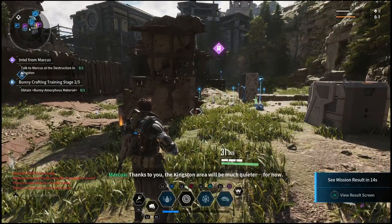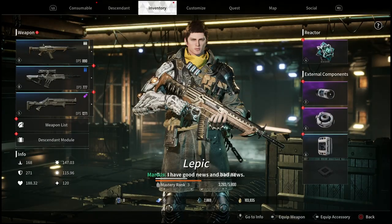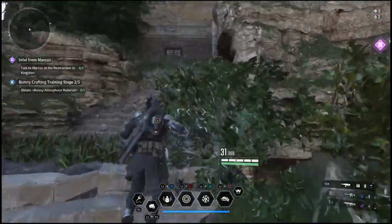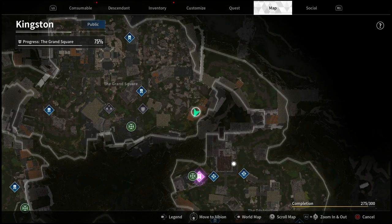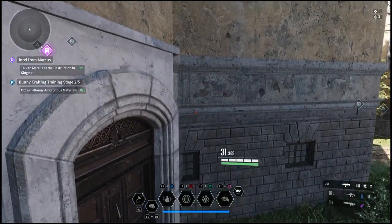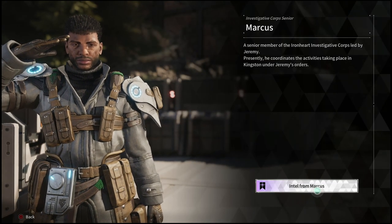Once I was finally done with all the missions, even though I had to redo a few of them, it gave me the new quest called Intel for Marcus. This is where you're finally able to progress and unlock the final stages of the new character Bunny. I suggest you do this as fast as you can, because in order to craft a new character you will have to wait about 12 hours. To unlock this mission, just complete every single mission in the Kingston area.